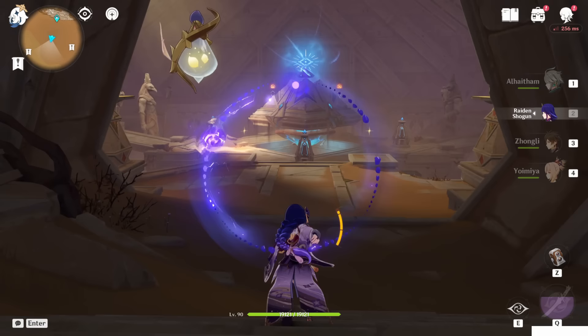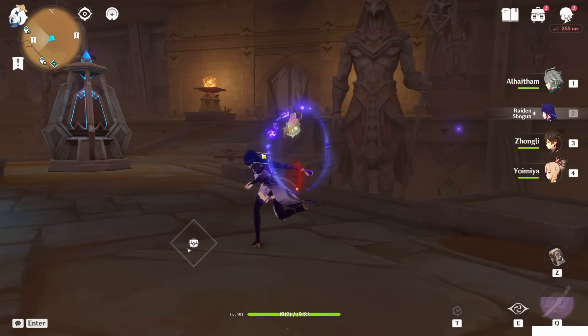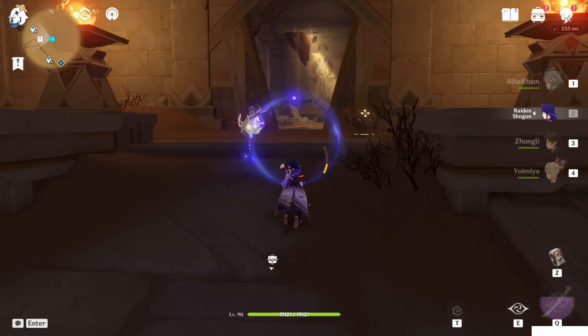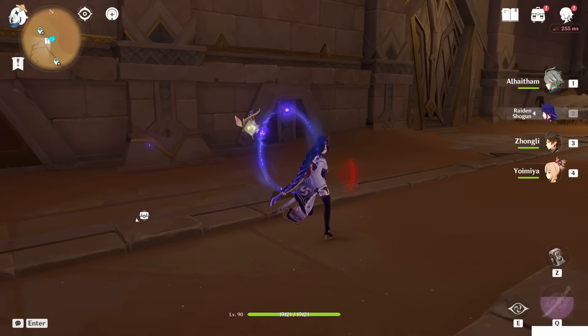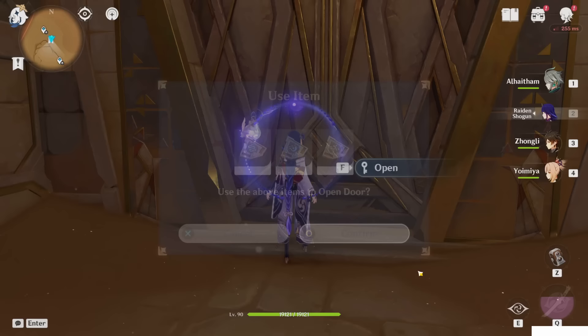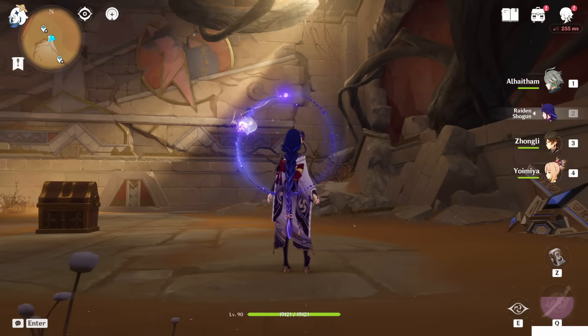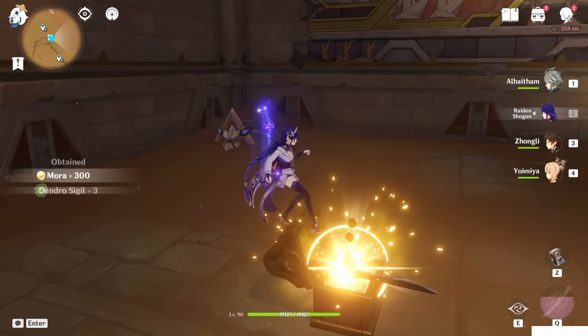Let's go to the right side first, since that door requires slates one, two, and three. Come down, go right toward the west direction at the entrance. Inside you'll see the door — interact with the tree to submit the slates. You'll also get an achievement: The Nameless City's Past. It's a cool place with some story on the wall. Here is a precious chest — let's open it for Primogems.